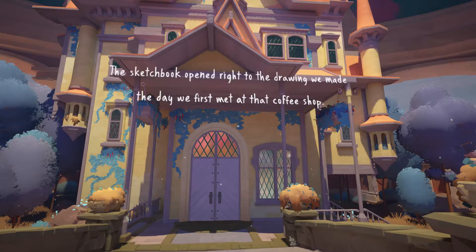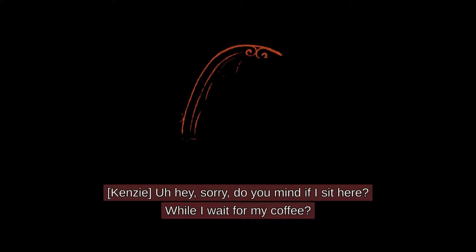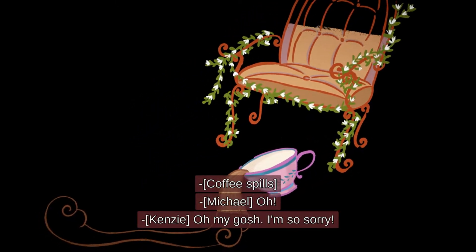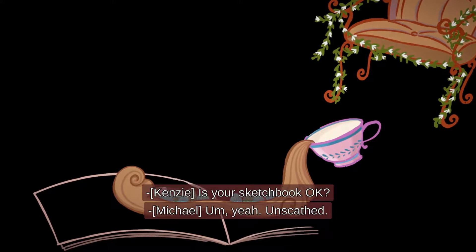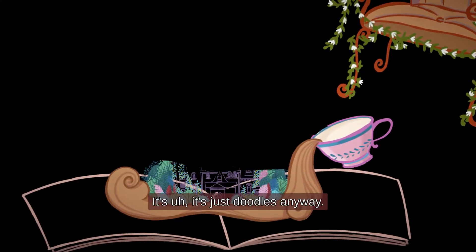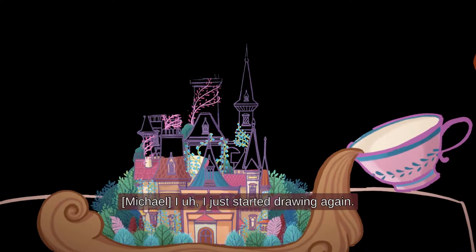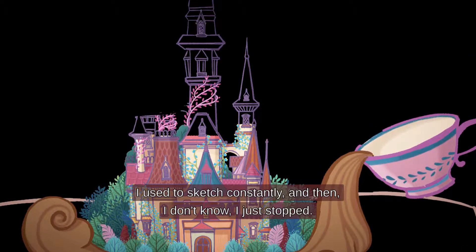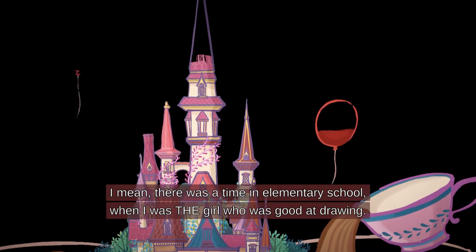The sketchbook opened right to the drawing we made the day we first met at that coffee shop. [In-game dialogue:] 'Oh my gosh, I'm so sorry.' 'You absolutely can't sit here now.' 'Is your sketchbook okay?' 'Yeah, unscathed. It's just doodles anyway.' 'Can I see it?' 'Absolutely not.' 'Oh, this is a cool castle.' 'Thanks. I just started drawing again — I used to sketch constantly and then I just stopped.' 'So did I. Same.' 'I think there was a time in elementary school when I was the girl who was good at drawing.'